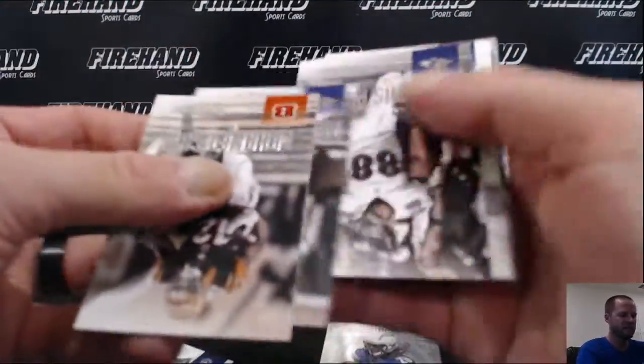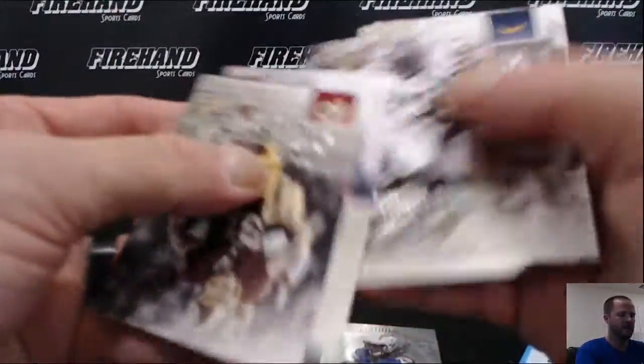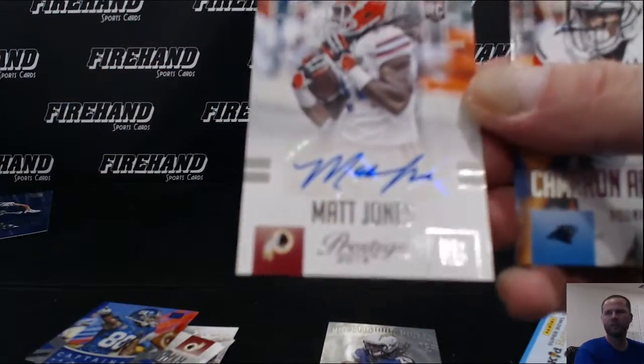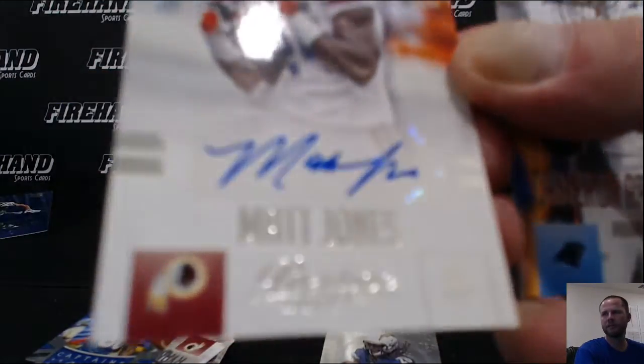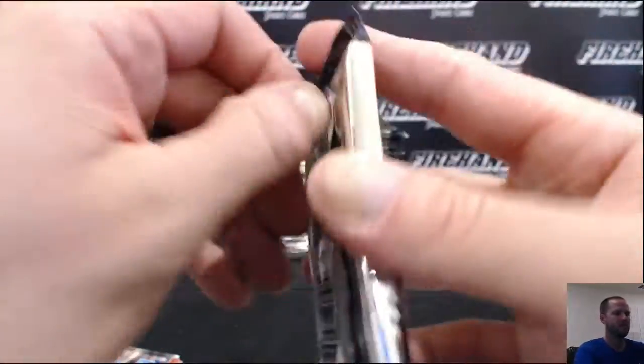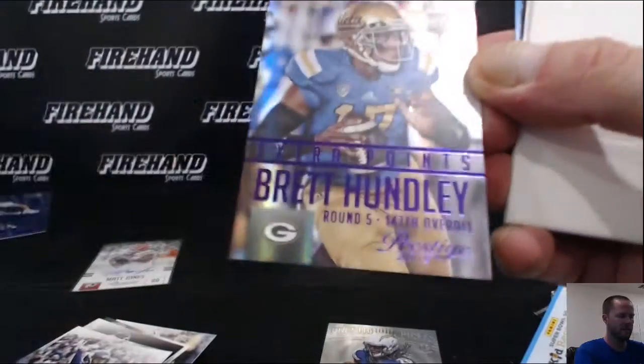Melvin Gordon oil rookie. Victor Cruz insert. Matt Jones auto — that's not bad. First one, Redskins. Brett Hundley out of a hundred, purple card, extra points rookie.